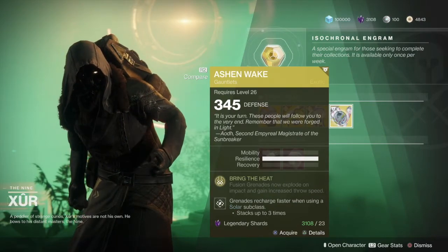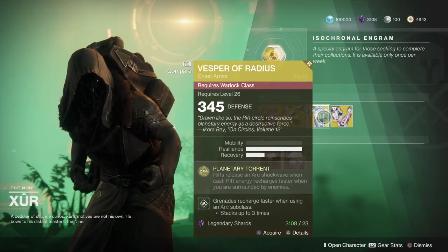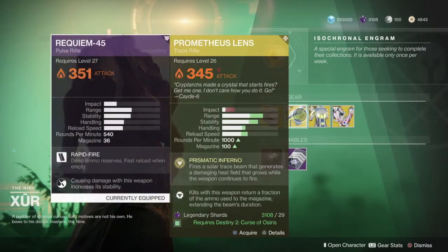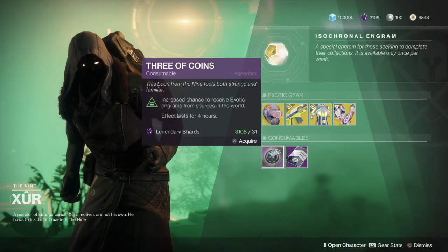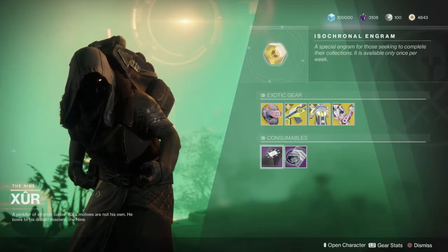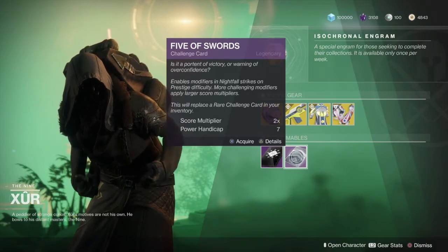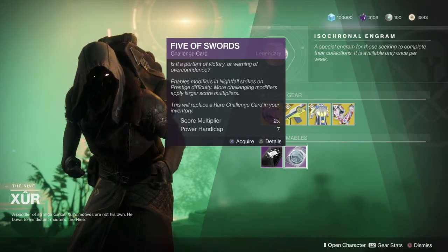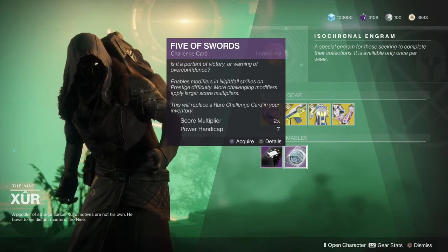The engrams he's selling are at 345, so they might be a good way to level up if you're not there yet. And of course we have our Three of Coins — pick those up for an increased chance to get exotics throughout the world. And this is new: we have Five of Swords, the challenge card for the Nightfall, so pick that up if you want an increased chance of getting some cool loot in the Nightfall.